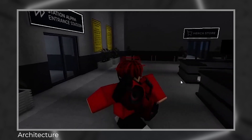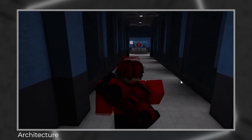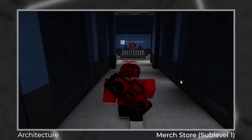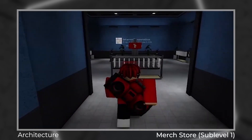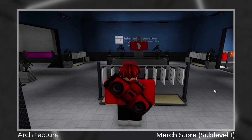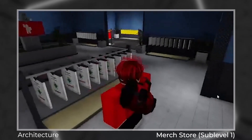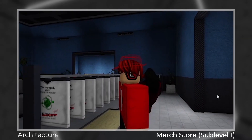Before I show you that new thing, I wanted to show you an expansion that I did to sub-level 1's merch store. This merch store is larger than the top side's merch store, which means that it can store more merch here. There's also hoodies as well, instead of only shirts. There's also gag-related hoodies as well. My personal favorite is the one saying, 'Why is the reactor a brick?'